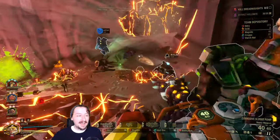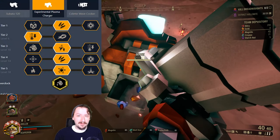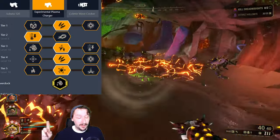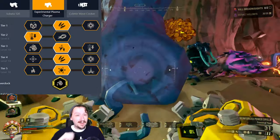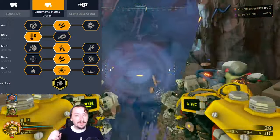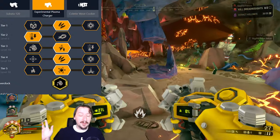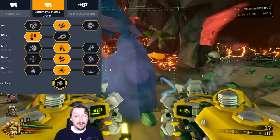Heat Pipe has the tightest timing of any of the overclocks if you want to use it for EPC mining, but it is technically the best in terms of ammo efficiency if you can use it competently. It's really difficult to get the timing down — I always screw this one up when I go back to it. The way I usually like to build it: in tier one, I'm taking extra ammo. In tier two, I would highly recommend the less heat generation — this really helps because without it your timing gets even shorter than it already is, and it's split-second timing as to when you need to fire before it overheats. In tier three, I like the faster charge-up, making the charge-up almost instant.